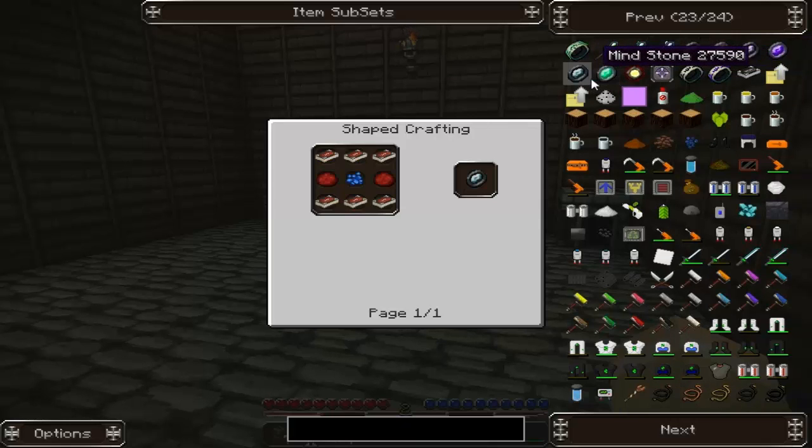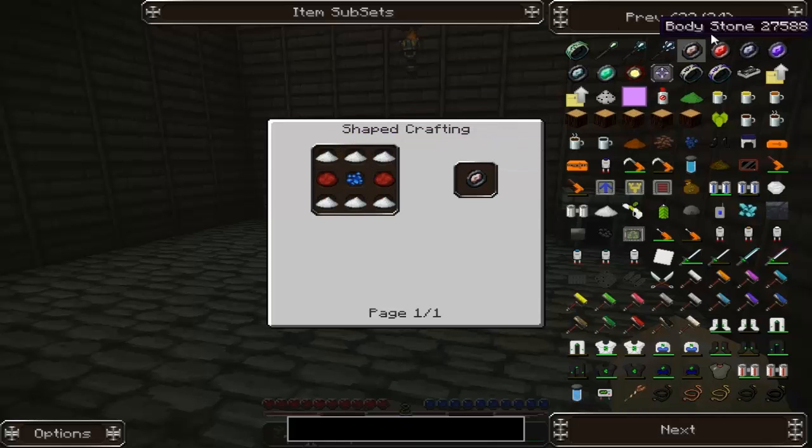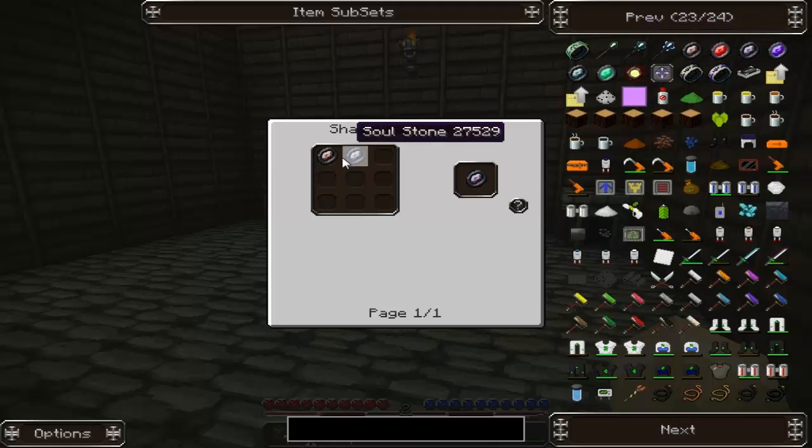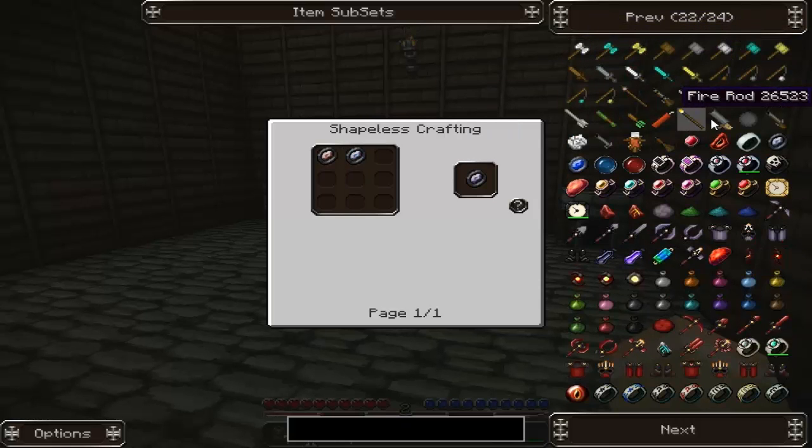Kleinstar Omega - that is end game stuff, we won't be able to get into that. Mind stone - I want a stone in my mind. Books. Red matter - not getting that soon. Body stone, red matter - yep, yep. Soul body stone - definitely not getting that. Ring of Arcana - nope. All the cool stuff I can't get.